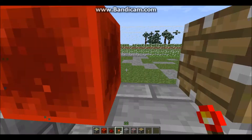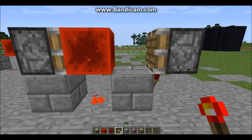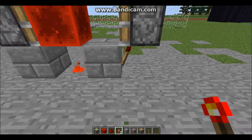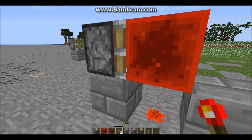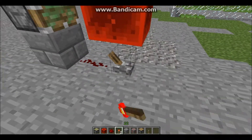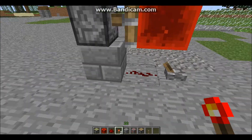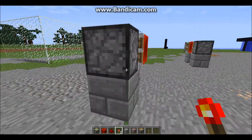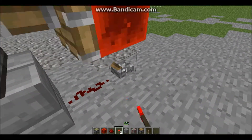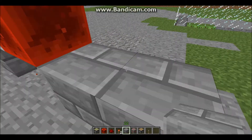Hello guys. Today I was watching Seth's video on compact block update switches, and in my progress of trying to make one, I got halfway and figured out how to make a very fast toggle repeater. It's three by one by two, and if you wanted to pull output off of this you would just put it right here.